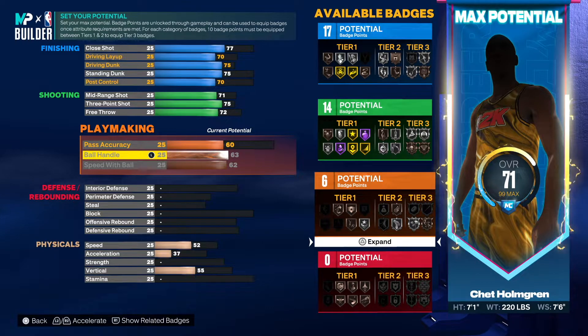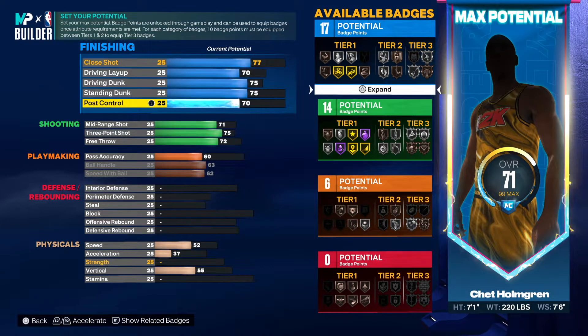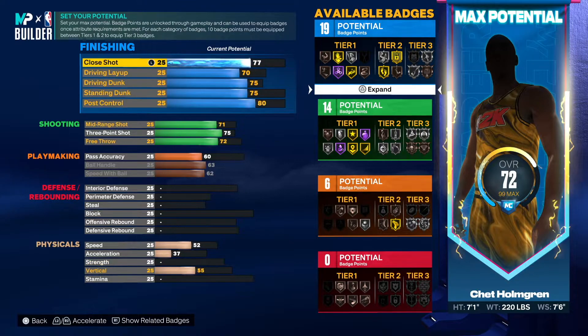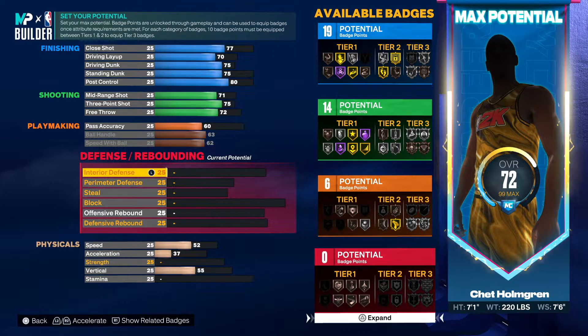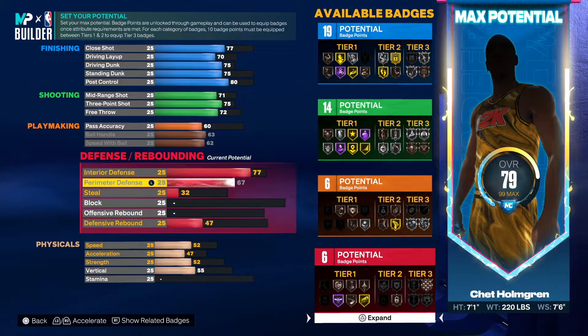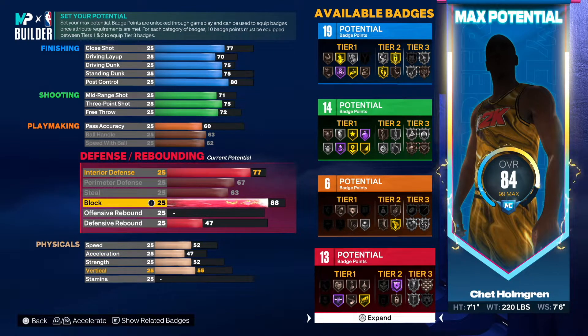We might be better off going seven foot to be honest. Let me check — if we have a 70 ball handle with the post, we're gonna have to at least try to get that quick first step. Let me see if we max that out. So at least silver, maybe bronze on some badges. Going 80 post control, that's gonna give us 19 and help us get that quick first step at least on bronze. For interior defense go 77, and then perimeter you might as well max that out at 67.